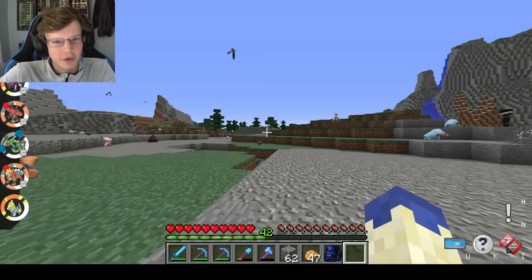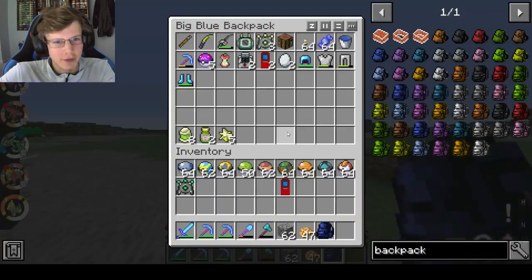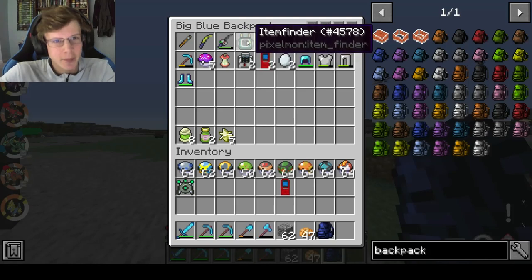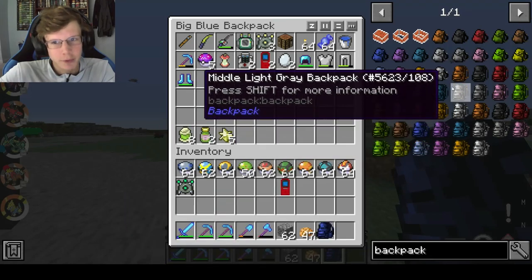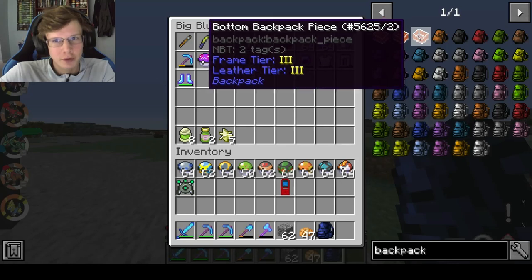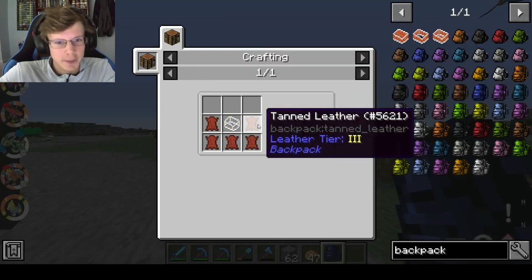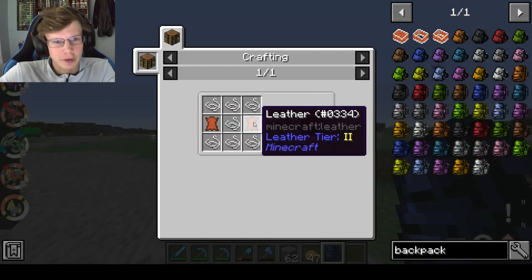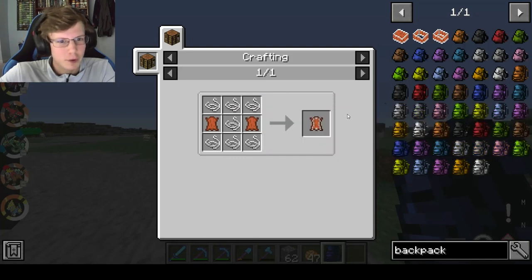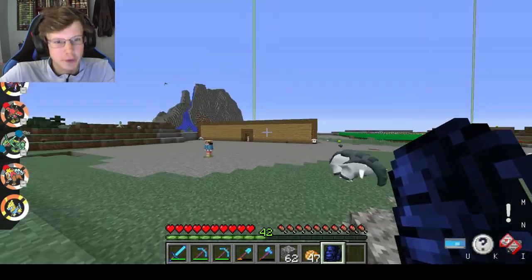Another cool mod is the Backpack mod. It just lets you carry more stuff on you — I've been using this mod forever in any mod pack I play. You can make a small, medium, or large backpack, and they're not too easy to craft so it's not broken. For a tier three you need tanned leather stuff, bound leather to smelt it, and a bunch of string, so you've got to kill some Pokémon or find a mineshaft.